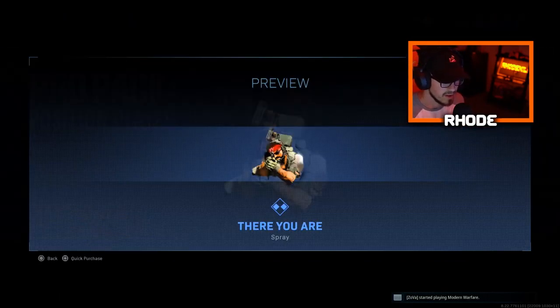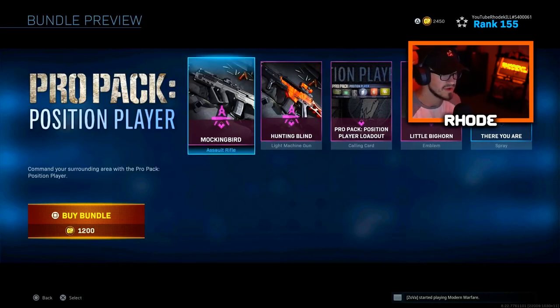Then we have a calling card — the Position Player calling card. Then we have a little Bighorn emblem. This is actually kind of nice in my opinion. I actually like this emblem — it reminds me of like a prestige icon. And then the spray, which if you wanted to fool your enemies in Warzone or multiplayer, you could throw this on the walls everywhere. So we're going to be covering this RAM, the Mockingbird RAM. Let's jump right into the class setup.